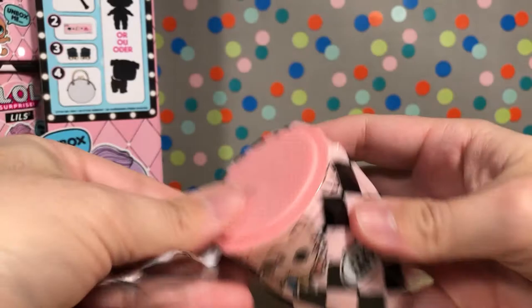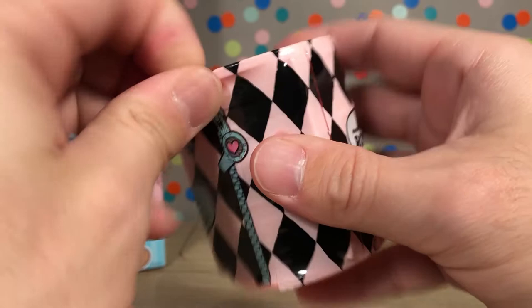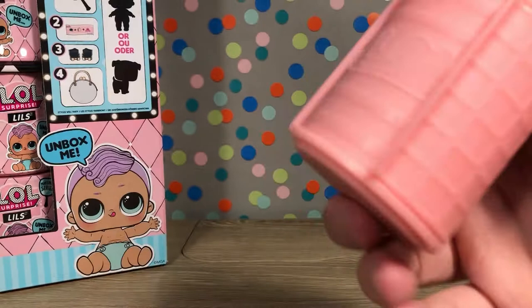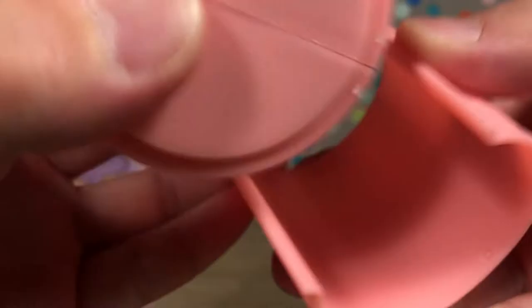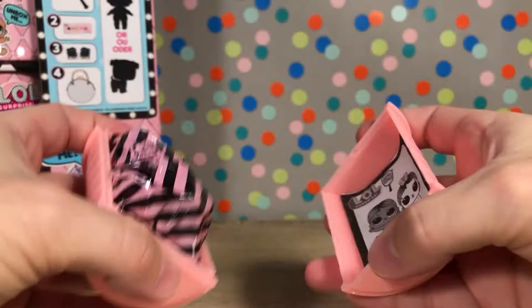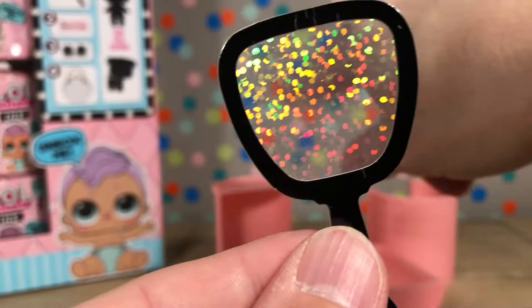Here is our last plastic. It's got a lip on it, it's hard to get over. There we go. This is a curling iron — or curling roller. That's really cool. Does it just spin? Oh, this comes off. So inside we have our little spyglass. The dots and the polka dot background looks really cool through that. Then we have our instructions, and three blind bags. And here is our checklist.